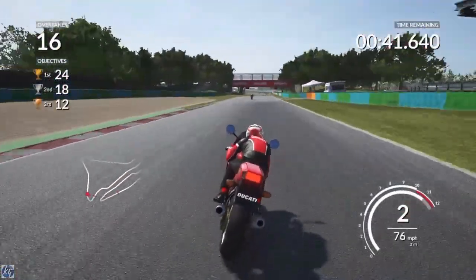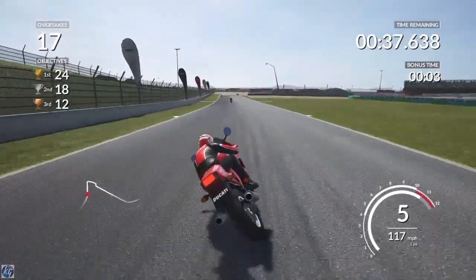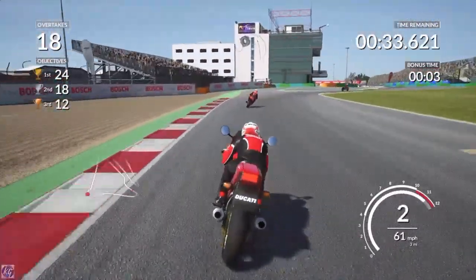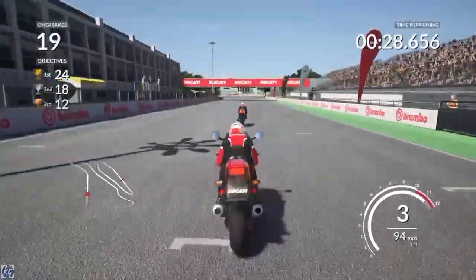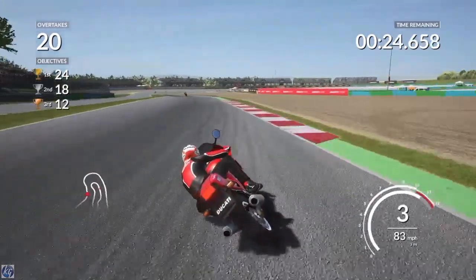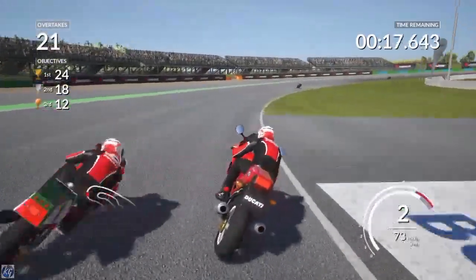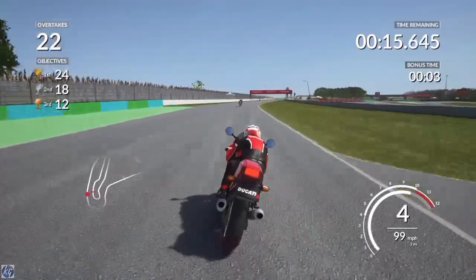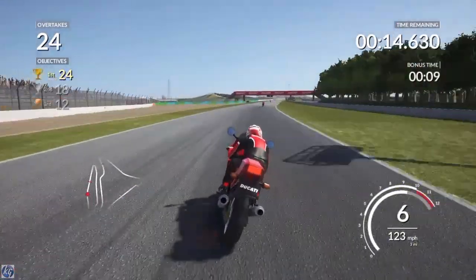We've really got to start going faster into corners. That is such a tough corner — really struggled to slow down but managed to get the turn in. We've got to really open the throttle. We still haven't got 18 yet — that was the minimum I wanted in this first attempt. Yes, we're going to get 18 — that's absolutely brilliant! Now let's see how many more we can get. We've got just over 30 seconds. That was a dangerous overtake but we pulled it off and we've managed to get 24.